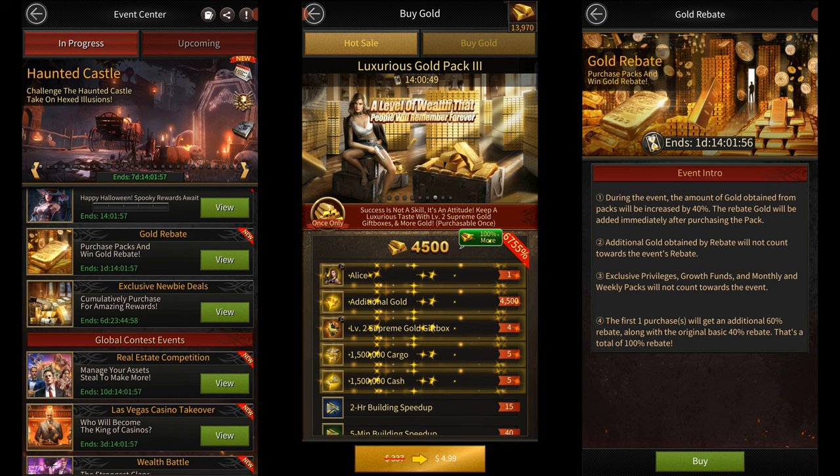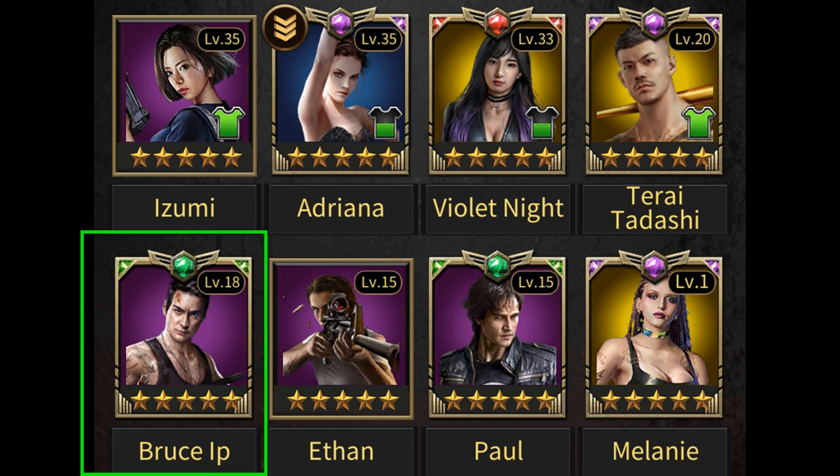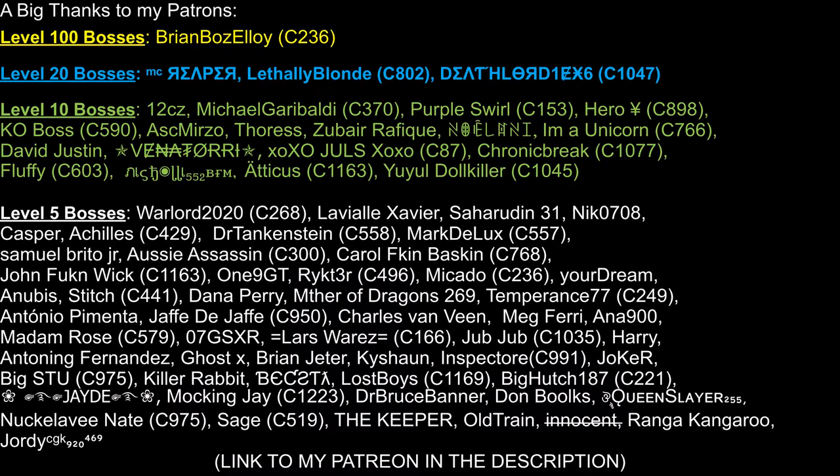That was my advice on getting Catalina to 5-stars as soon as possible. Keep in mind that Catalina is a blue quality vigilante. If you're trying to get a purple or gold quality vigilante to 5-stars within a short time, that will cost you way more than $100 — probably over $2,000 — so I definitely don't recommend doing that. Thanks to all my Patrons for the support; you can find my Patreon link in the description. Thanks for watching, and I'll see you in the next one.